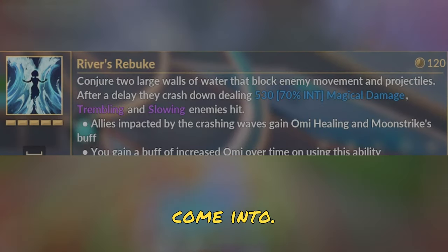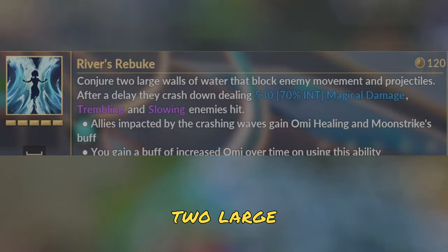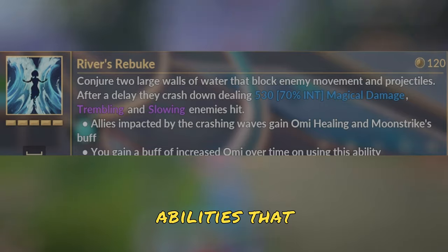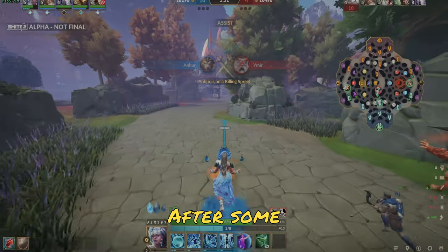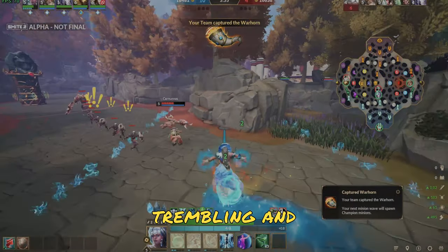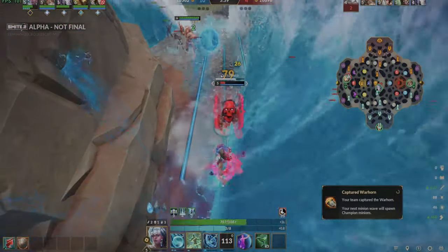Yemoja's ultimate is where the high skill plays come in. Yemoja's ultimate is River's Rebuke: it conjures up two large walls of water that block enemy gods, and will also block abilities that would get blocked by walls anyway. After some time, the waves will come crashing down, dealing a fair amount of damage, trembling, and slowing enemy gods that are hit. Allies are allowed to walk in and out of this wall, though.